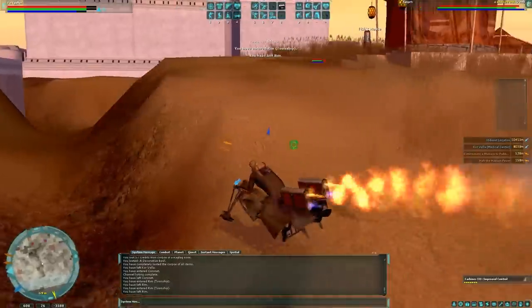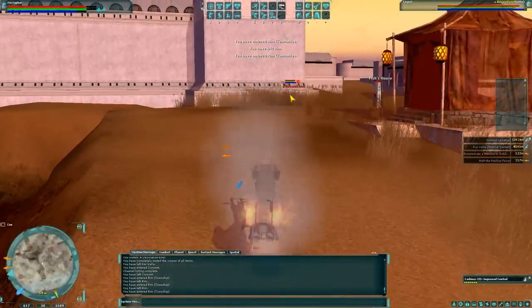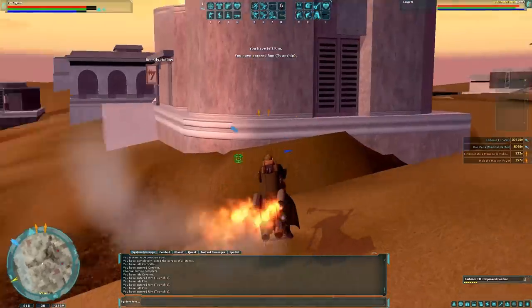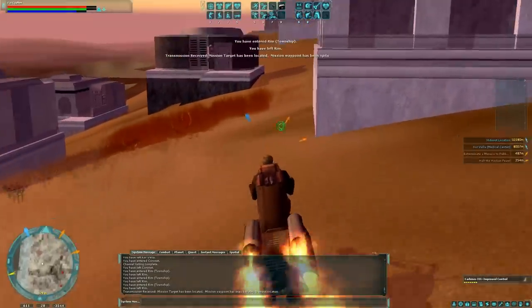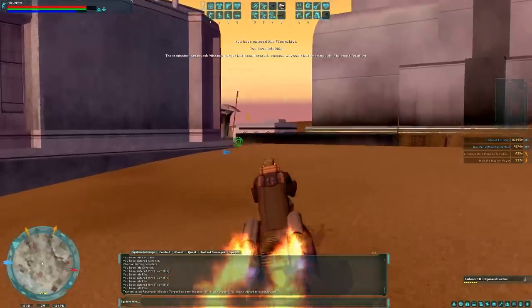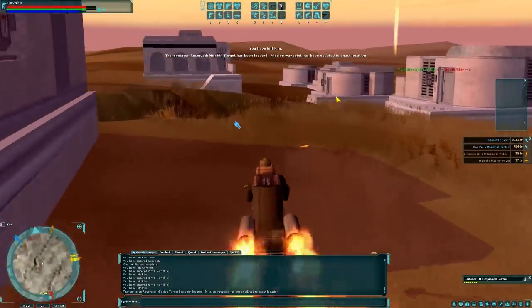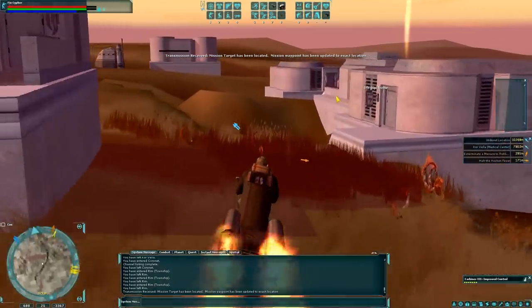Now, another warning — there's a diseased creature right here that came up on my radar as red. That means he will aggro and attack you if you come nearby. Yellow will not aggro. Red will try to kill you. Some creatures are so evil that once they knock you out, they'll come up and do a finishing blow and kill you. So be careful of that.